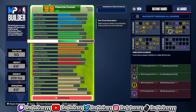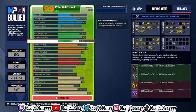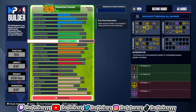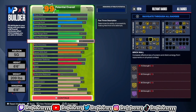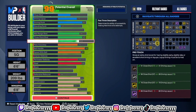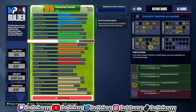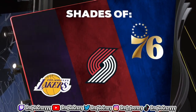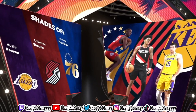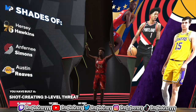This build gets silver slithery and posterizer. A lot of people get posterizer but don't know how to use it — if you know how to use it, this build will be nice. He gets gold triple threat and gold bunny, plus a lot of other useful gold badges. The build title comes out to shot creating three level threat, which means he's dangerous on three different levels.